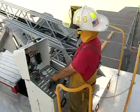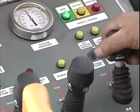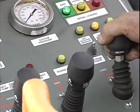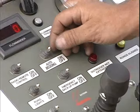I'll rotate the aerial into a collision moment with the body in the cab. Lower down. The lower disabled light is illuminated, which will not allow me to lower the aerial down any further, even though I'm still pushing my controller to the lower position.